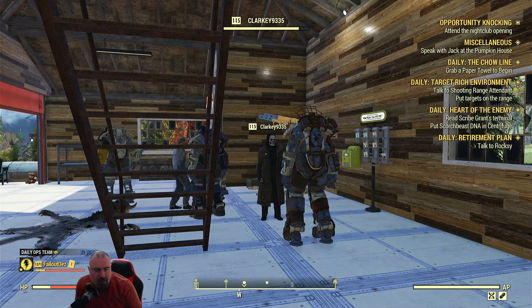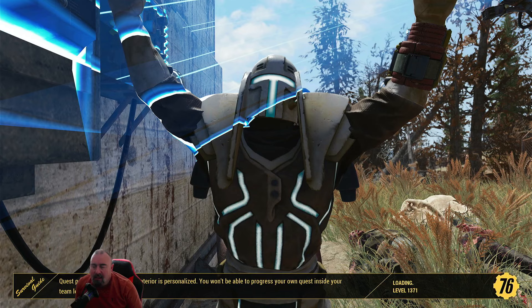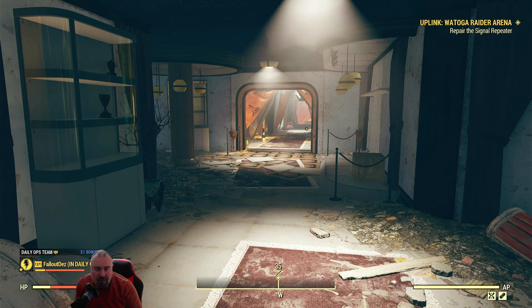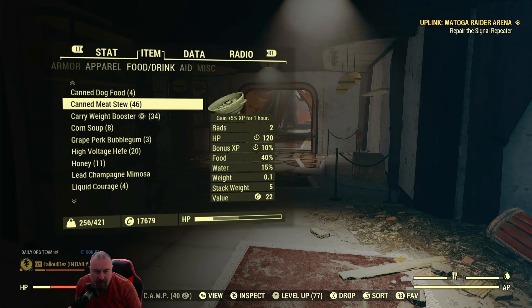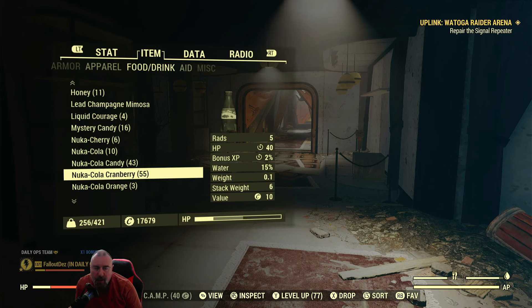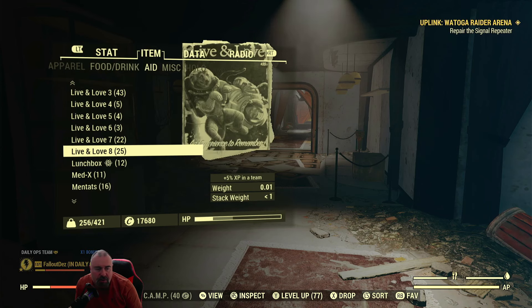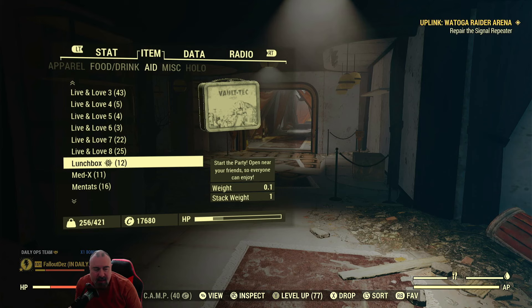Let's go back to it, go to the map, click on Daily Ops and then Join. Now let's go back to the XP buffs - I'm going to do a canned meat stew, which gives XP for one hour, and a cranberry Nuka-Cola because I've got quite a few of them. I could do some others like Live and Love 8, which is a magazine, and some lunchboxes, but I'm not going to bother with those because I've got a limited supply.